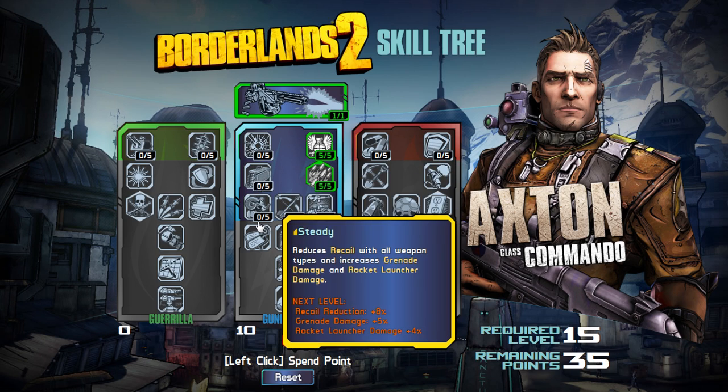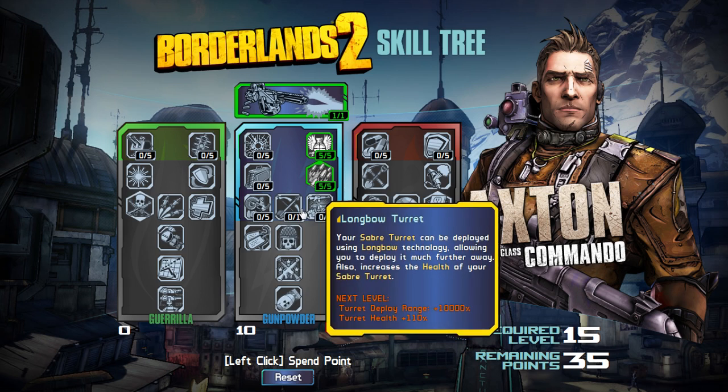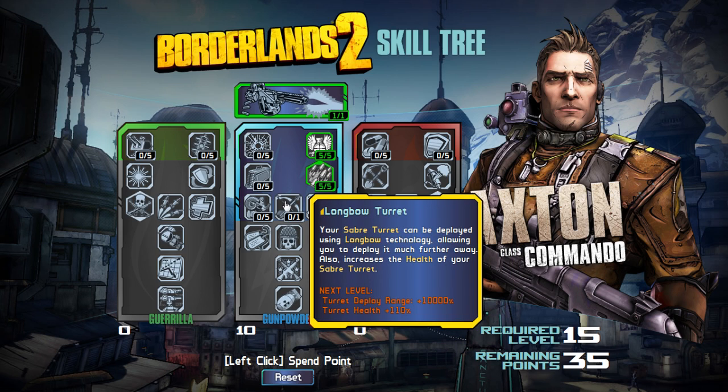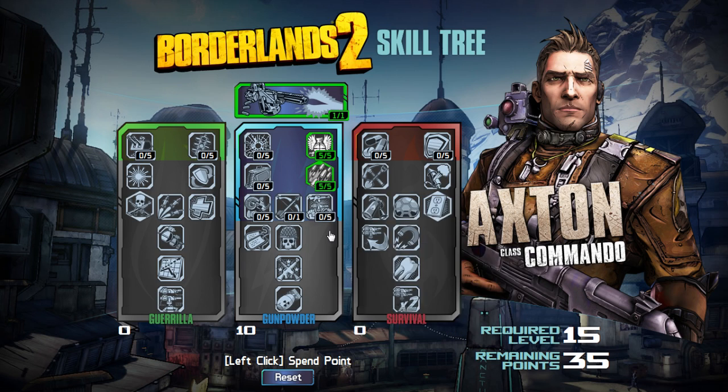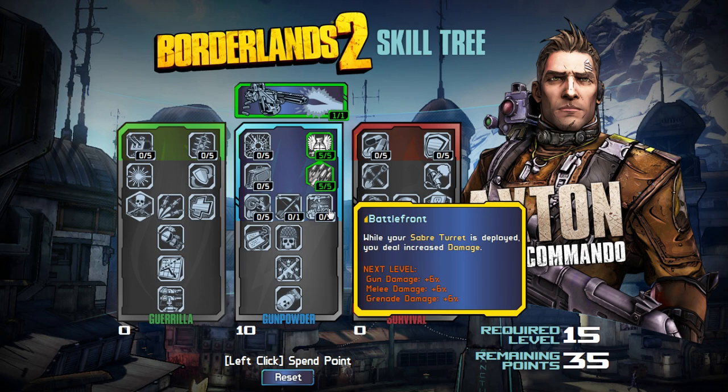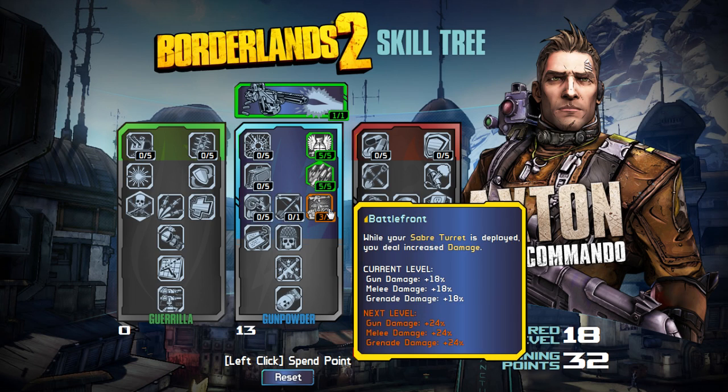If you're using Assault Rifles, you may want to come back and grab Impact and Overload for the extra gun damage and magazine size. Then we've got Steady, which reduces recoil with all weapon types and increases grenade and rocket damage. We've got Battlefront: while your Saber Turret is deployed, you deal increased damage — up to 30% gun, melee, and grenade damage. That's crazy. Assuming we can have our turret out quite often, we're going to be doing a lot of damage while it's out.